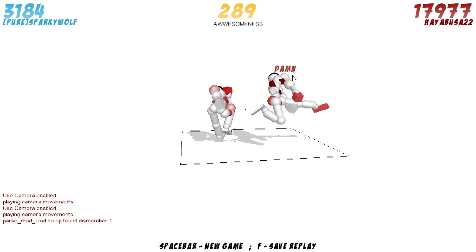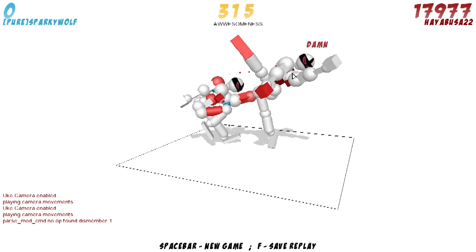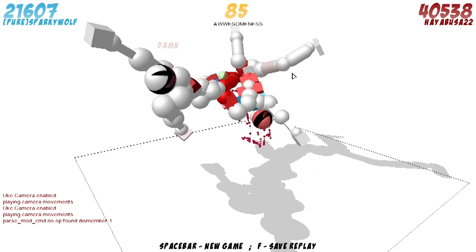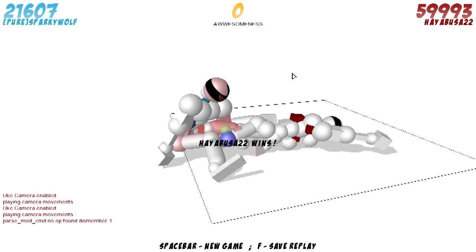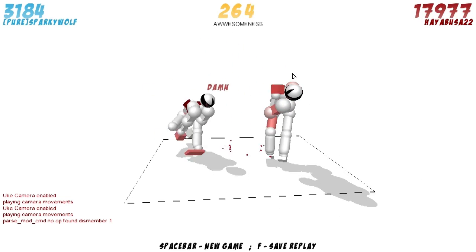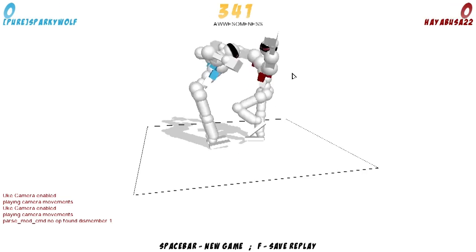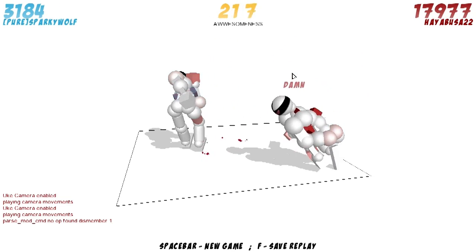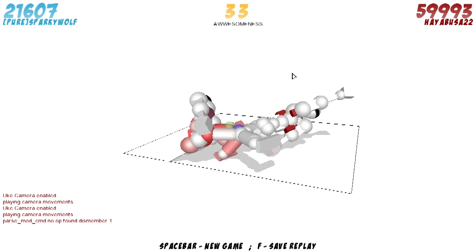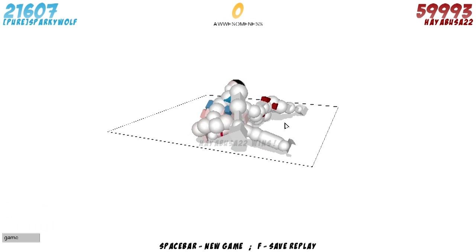This is Awesomeness by Hayabusa and Sparky Wolf. This is an online match with a very cool — it's rare you see — I assume this is Aikido. It's very rare you see a very cool-looking Aikido match like that, that's actually looking pretty cool. That was an odd flip too. The Hayabusa on the right — wow, it takes a lot to do a proper flip in Aikido, especially to not be knocked out. All right, that's very cool. Let's move on.